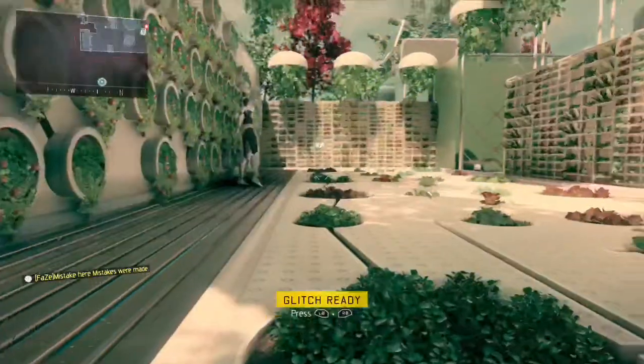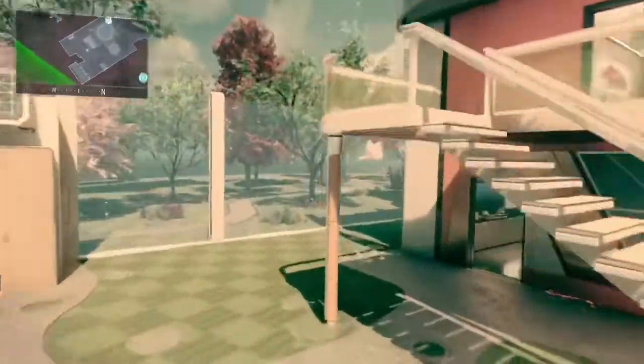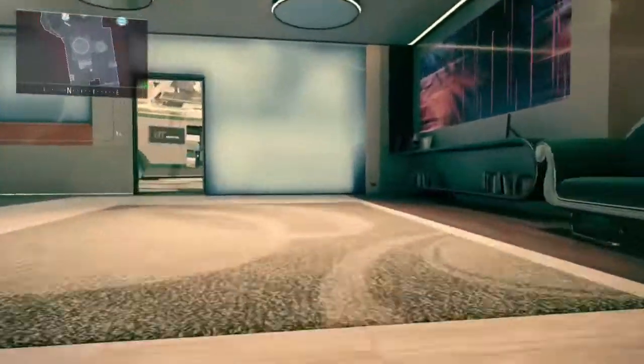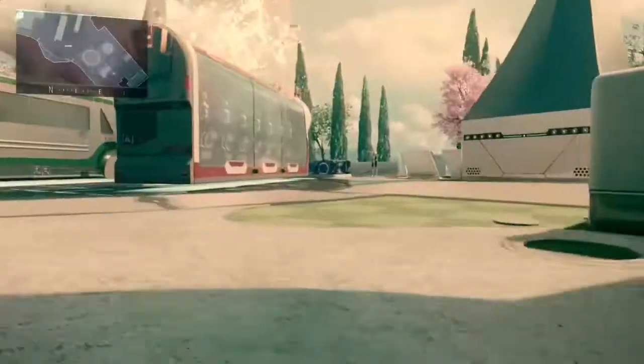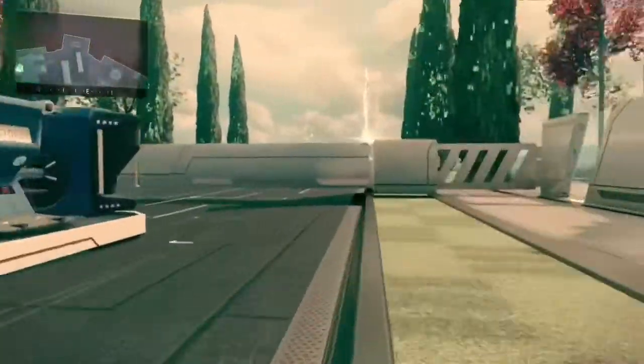Simply hold X to control your Cerberus and your screen should glitch out like this. If you're doing this with a bot, you might want to hurry up because he will destroy your Cerberus. Follow where I go — into the middle of the map and continue down this lane.